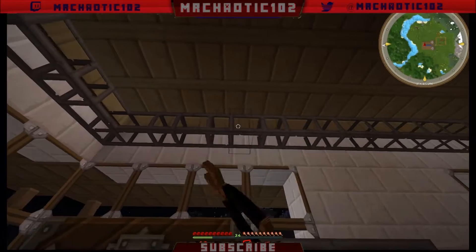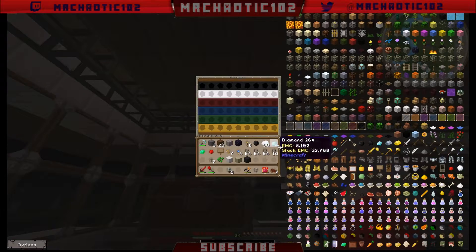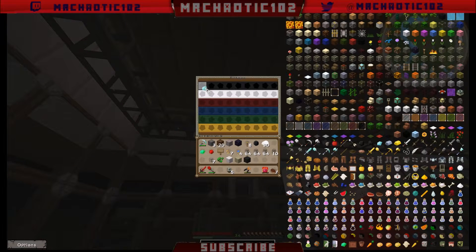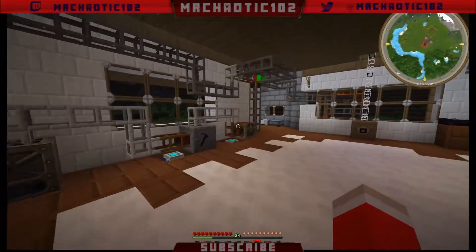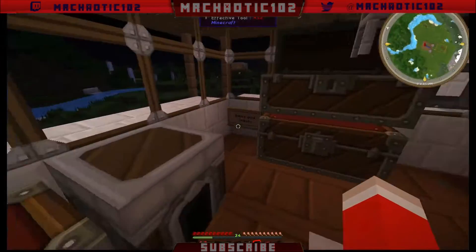Now we need one final diamond pipe. In this one we're going to put diamond, emerald, uranium, and redstone. If there's anything else I've forgotten, it will just go into either this chest, this chest, or the ores chest. If it does end up in the ores chest, everything will start spewing out and bad things will happen — but at least I'll be notified because everything will be on the ground.